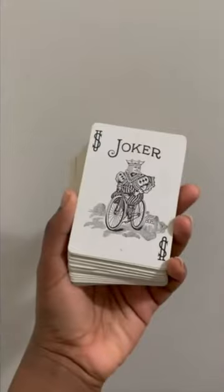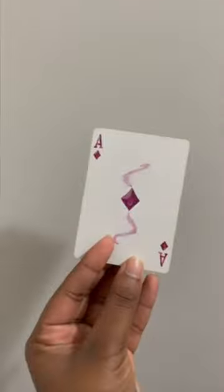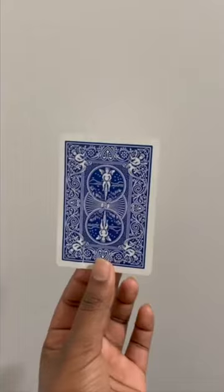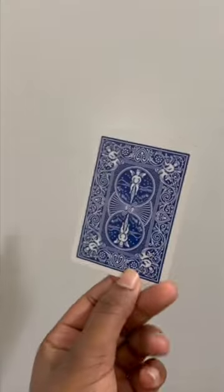Hello everyone, this is day one of redesigning a deck of cards. The ace of diamonds is this beautiful shining gem — I was going for a more fantasy look. I was trying for a more transparent heart look, but sadly I tore this card and completely changed it.